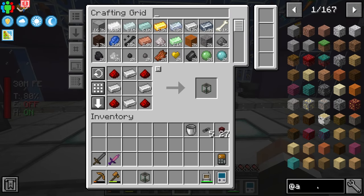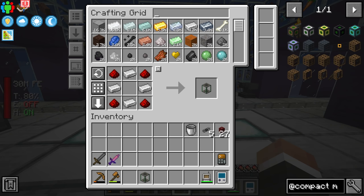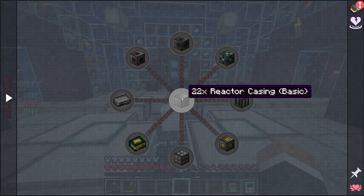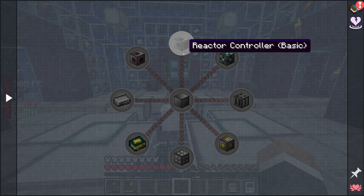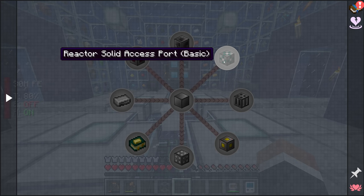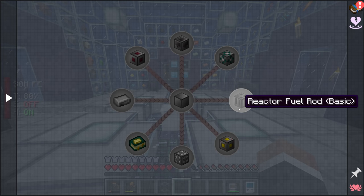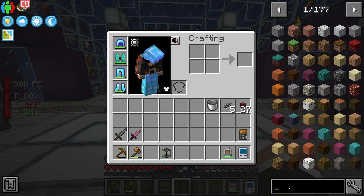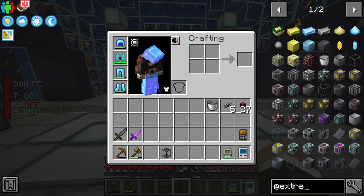We'll drop two obsidian into the induction smelter to get the machine wall, and then we'll be able to make that maximum size compact machine. Now this is a little overkill because the room is 13 by 13 by 13, however the maximum size for an extreme reactor is 5 by 5 by 5 at least if you're using the basic casing. You'll notice that all of the blocks here say 'basic' in brackets.